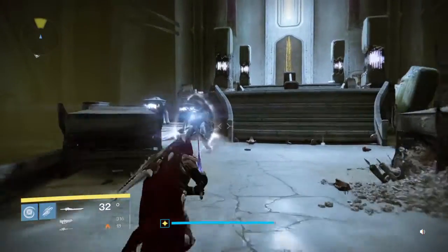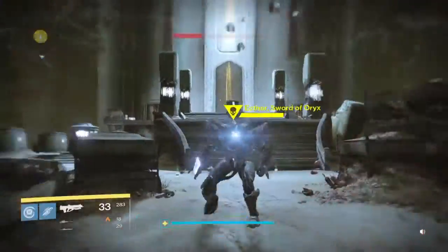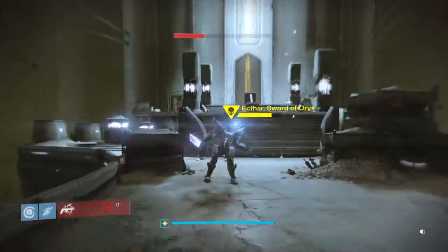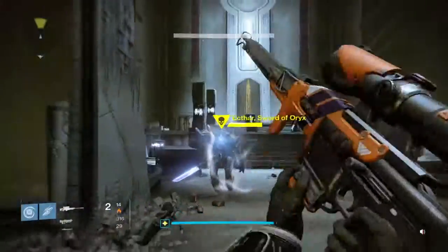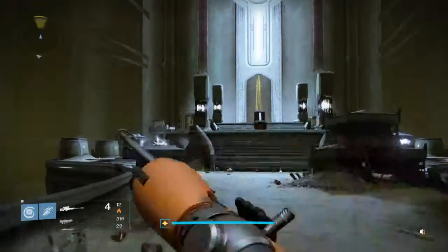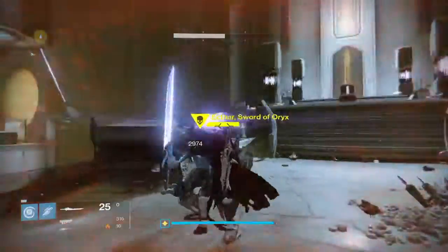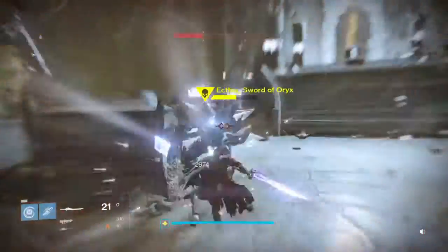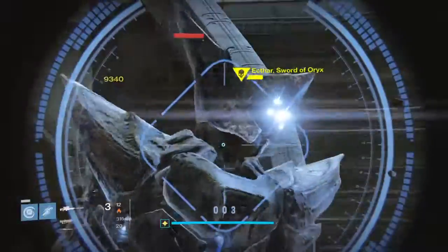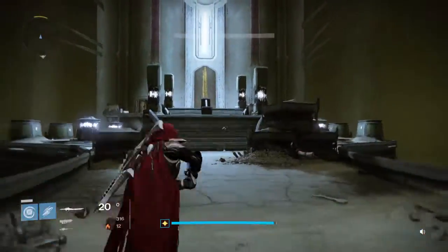Just come over and attack — it should be a couple of hits to take the shield off. Then once you take the shield off, you can use whatever weapon you like to finish the job. Some people just go ahead and keep the sword going. Take a few hits, then once you get low, just back out, get your health back, and rinse and repeat.